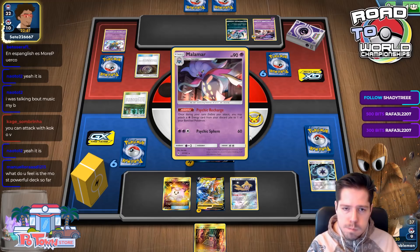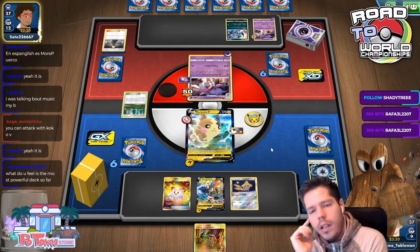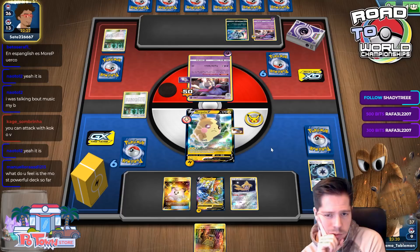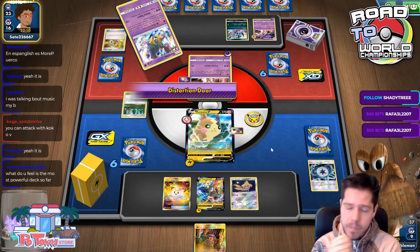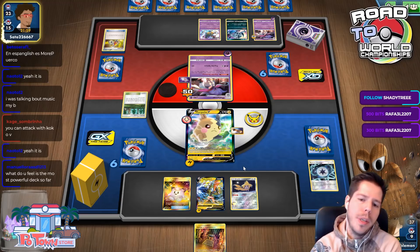Another Malamar immediately evolves. My opponent plays Cynthia, uses only one Psychic attack with this Jirachi. My opponent could just retreat as well — but we're not getting attacked this turn by Necrozma. Thanks to another Lillie. A Custom Catcher discarded — that's good news. Damage to the bench is not the end of the world, but damage on Jirachi is annoying.